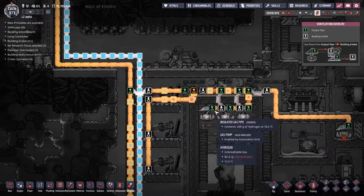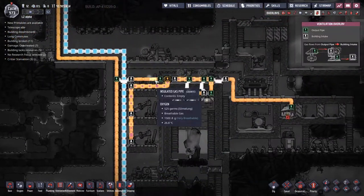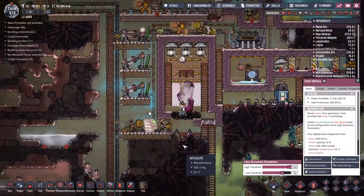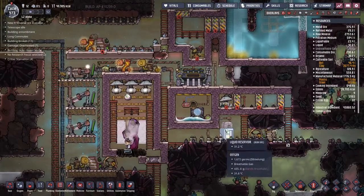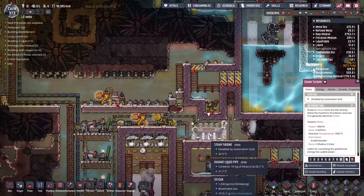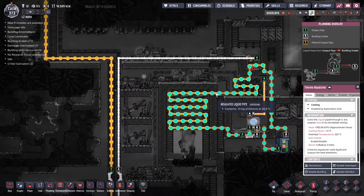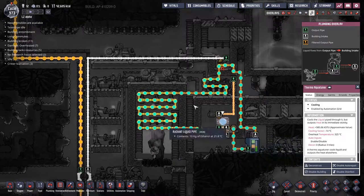I'm hoping these guys can power these guys, and we'll just let this do its thing. We are able to pump through enough gas to keep all three hydrogen generators going. Every time it hits 100%, it knocks itself back down to 70 — keeping it way above the 20 that we have as a threshold for the manual generator, and also providing enough power for the cooling over here. We're coming in at 6 degrees and leaving at 20 — that's actually a little bit too much, but hopefully the system will deal with it as it cycles around.